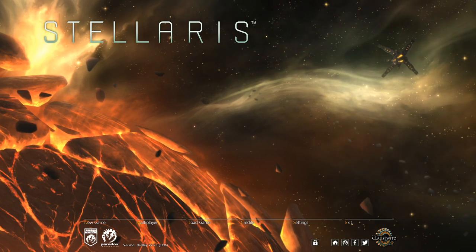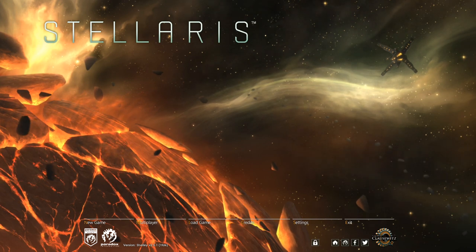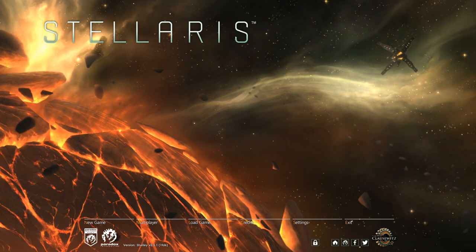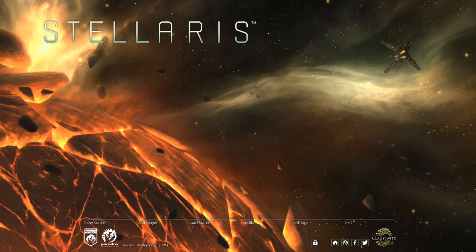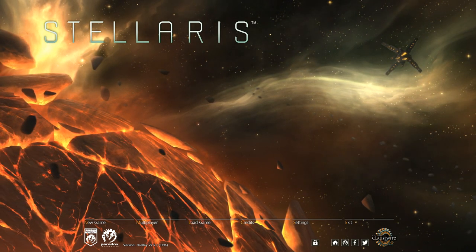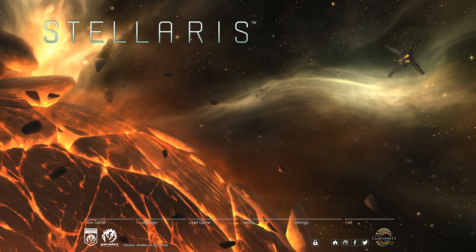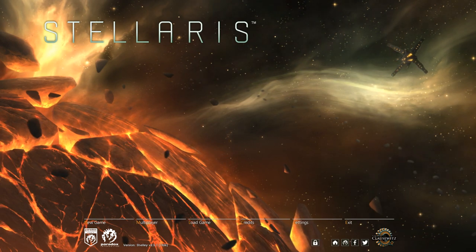Hello everyone and welcome to Stellaris. I have not played this game in a very long time, partly because I didn't keep up with all the DLCs. Somebody asked me to play it in the comments on a YouTube video, and I decided with the Steam year-end sale to pick up two DLCs: Utopia and the Ancient Relics story pack, based mainly on how I intend to play the game. I want to see how it goes. Many changes have been made — I don't know whether I like those changes or not — but here we are. I'll start a new game.